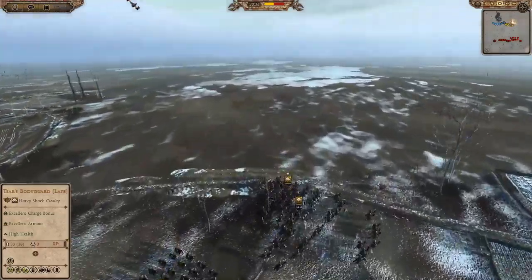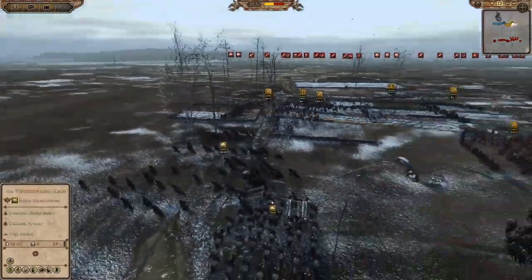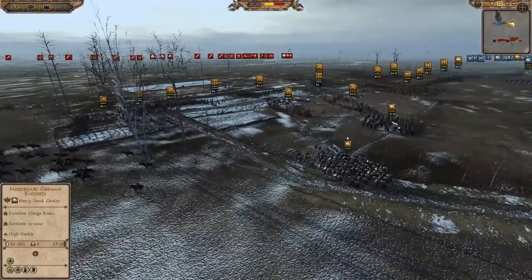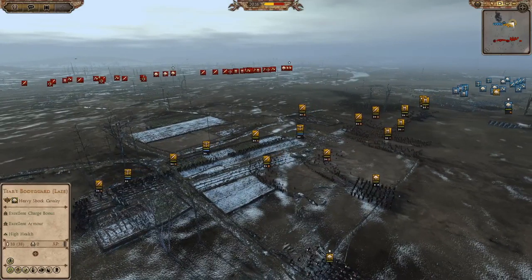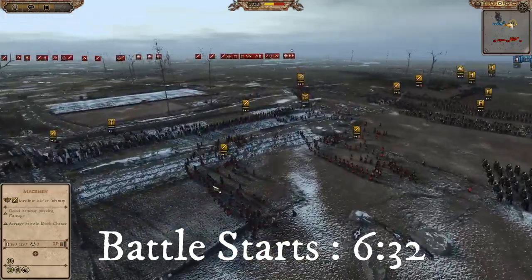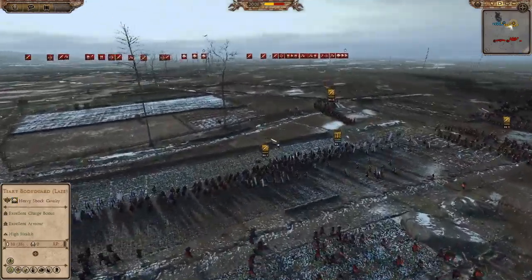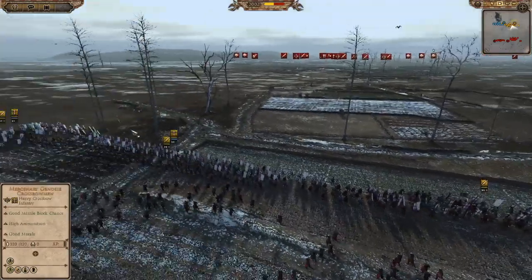We'll quickly go through the army comps — I'm sure I'll put a timestamp for when the battle starts at the bottom, if not I do apologise. We have Mercenary German Knights, four units of them — I forgot I had them all the way over on that side as well. I have a General with the Tsar's bodyguard, about five units of Macemen, four units of Despot Spearmen, and about four units of Mercenary Genoese.